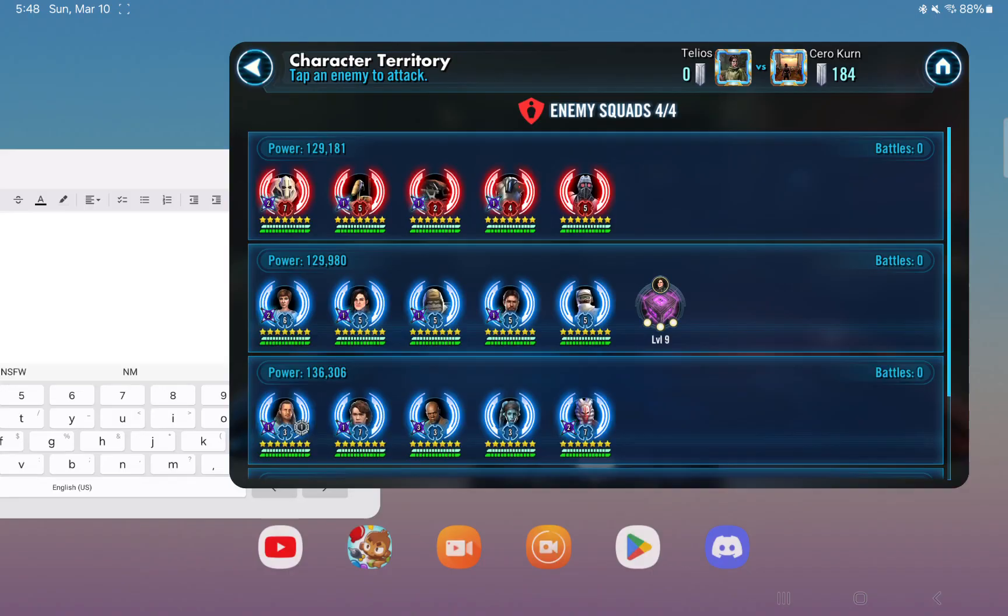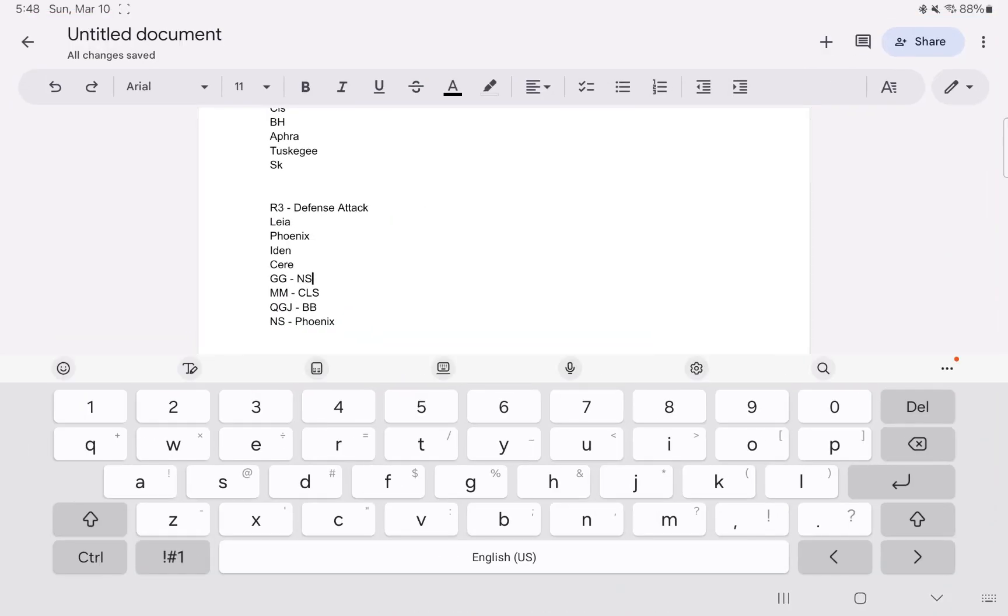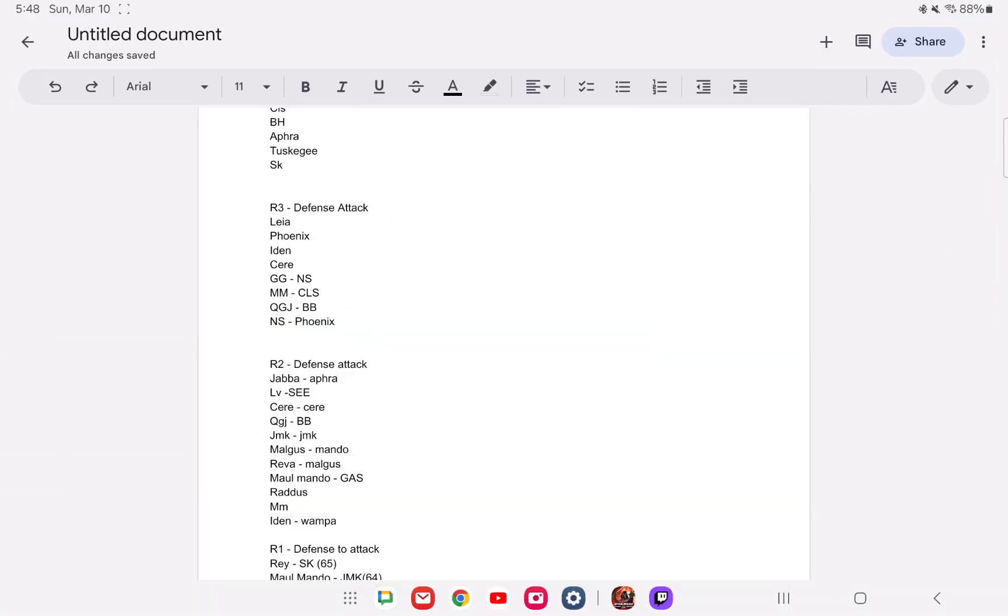I'm going to jump over to my planning document. Looking at this round, I'm going to start with the bottom wall. I've got counters listed for Gigi, Mothma, Qui-Gon Jinn, and Nightsisters. We're going to use these teams to get through the wall and open up the back, then plan my heavy hitters around that. I suspect there are Galactic Legends in the back wall, which is why he only has Leia on the front.